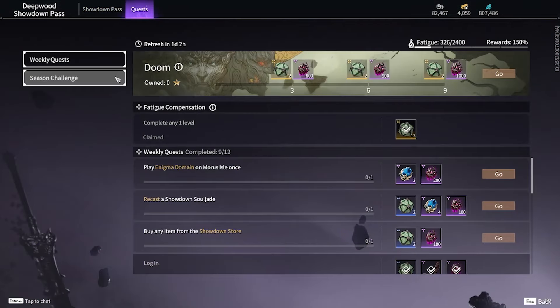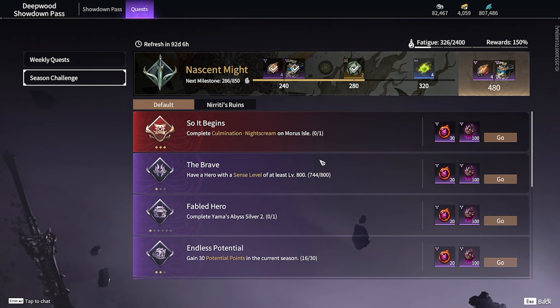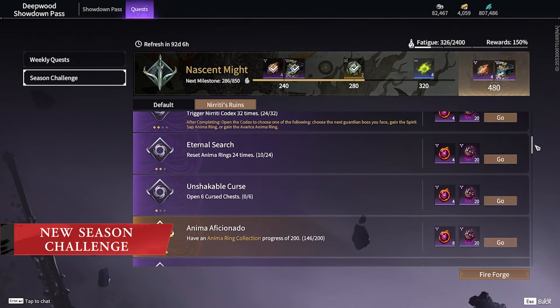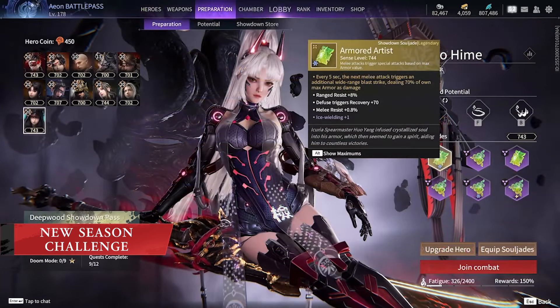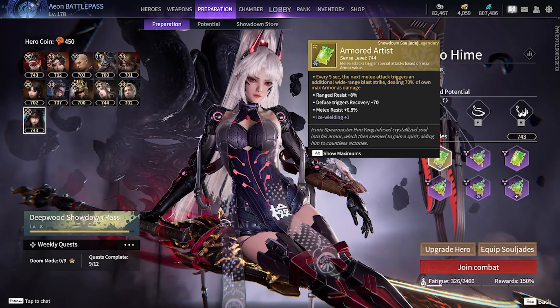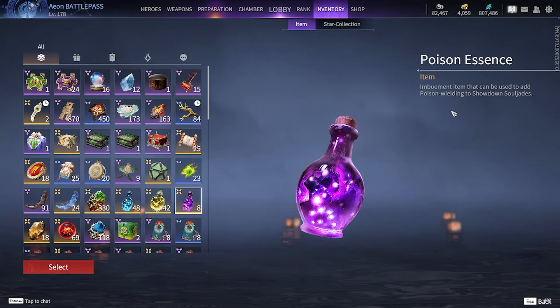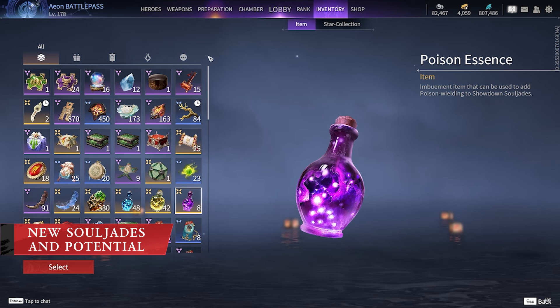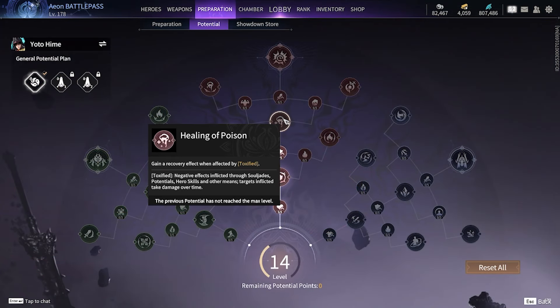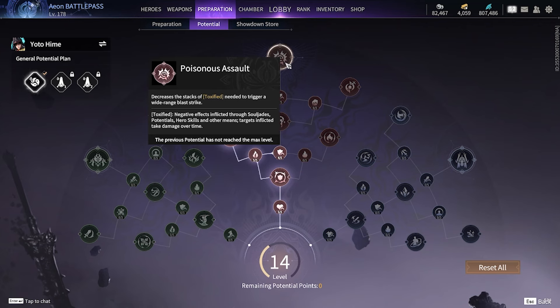Additionally, seasonal quests have been implemented for campaign missions, Yama's Abyss, and Neridi's Ruins, giving players more new and diverse ways to level up their showdown pass even faster. As usual, this showdown update brings players a ton of brand new souljades to experiment with, as well as the new poison wielding power, which introduces an alternative to the familiar ice and thunder wielding. Poison related potentials have been introduced to the potentials tree, and levels have been reset, giving showdown players plenty to do as they test the new poison builds against the existing meta.